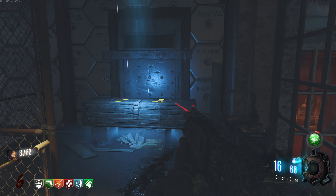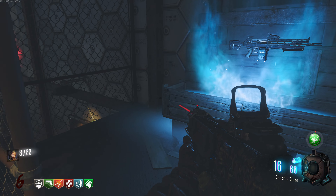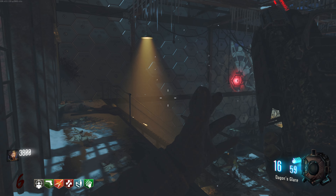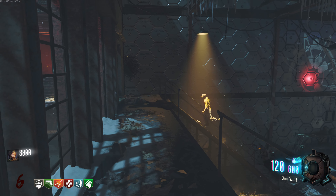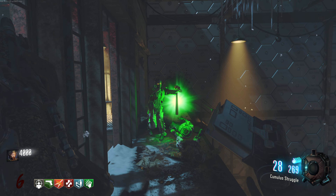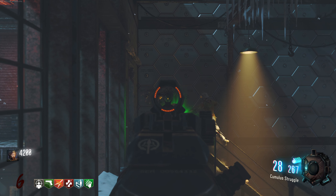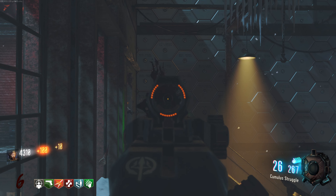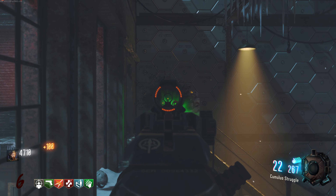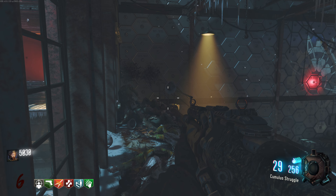Nice, two for one. Hit the boxes for fun, but I don't think I'm really going to get anything I want. Locust — yeah, not interested right now. Pretty sure that one's already mostly maxed out, so that's good. Don't want Carpenter, to be honest. There we go. Quick draw — that's something at least.